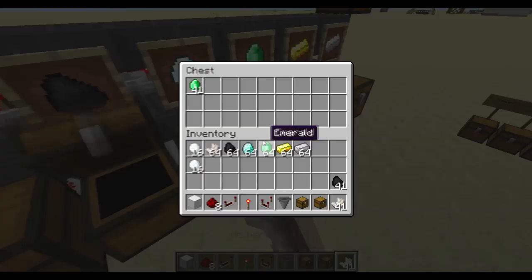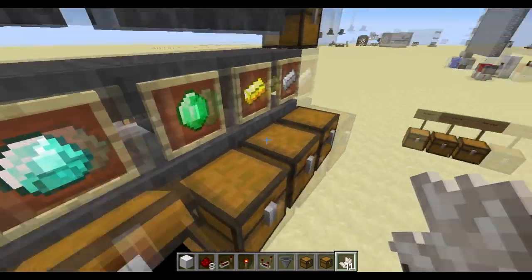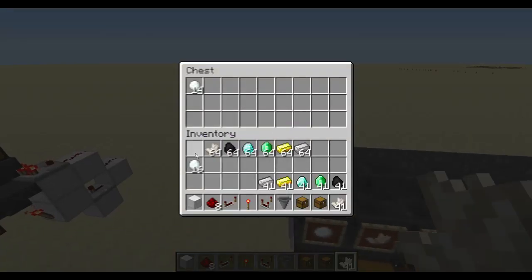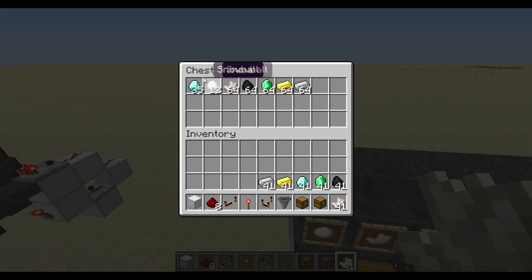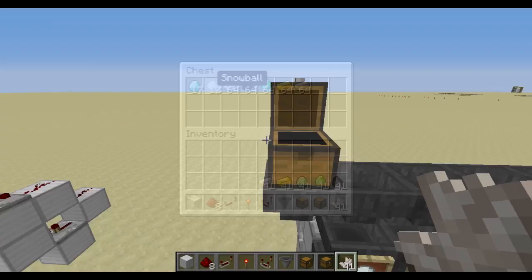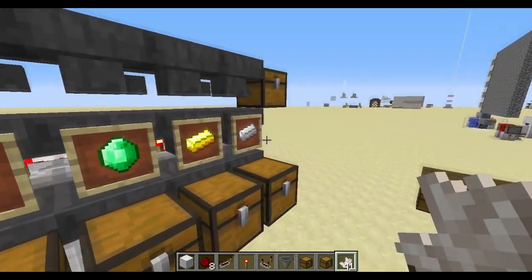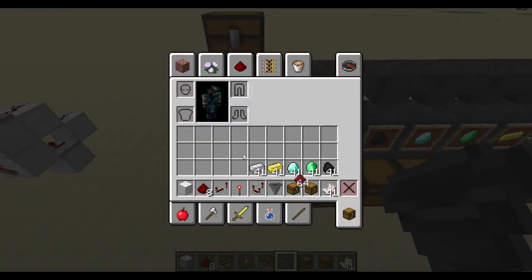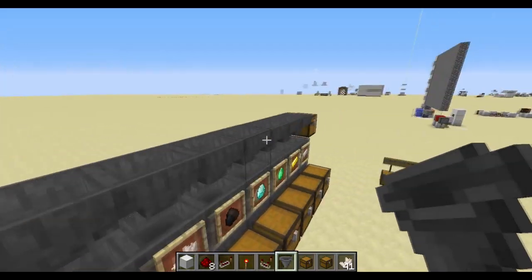I'll just quickly take the items out of the chest so I can test it and show you. I've got everything out and I'll put in one stack of snowballs, another stack of snowballs — so 32 snowballs total — a stack of quartz, coal, diamond, emerald, gold, and iron. That's one of everything. And I'll put a stack of redstone in the miscellaneous input, which should end up in the miscellaneous chest.